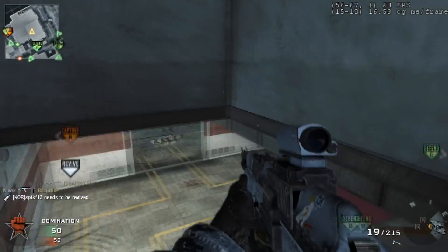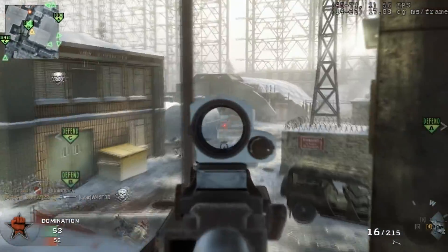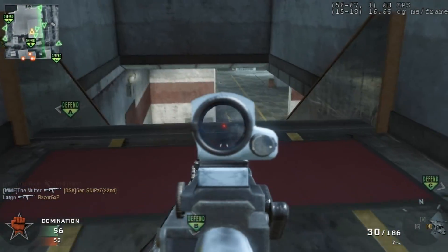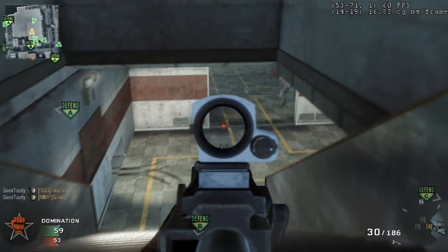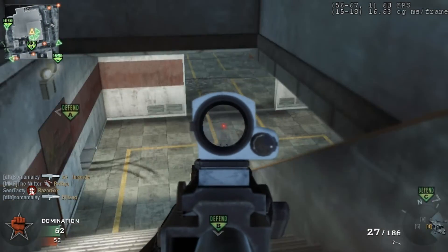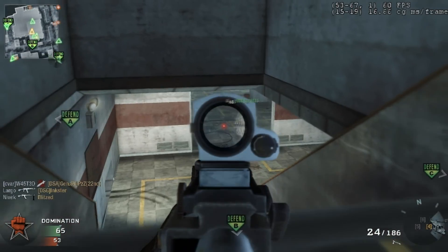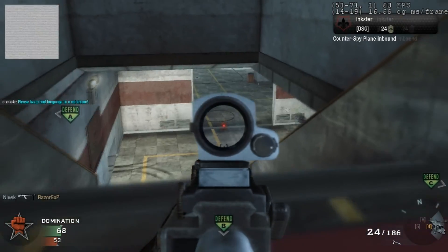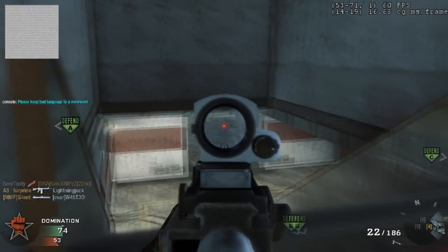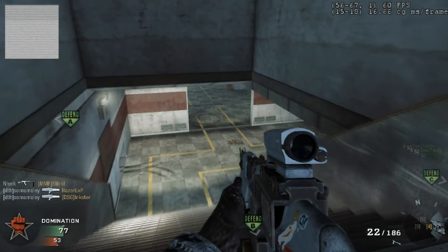Right now I'm just kind of hanging around the B flag, waiting for that to get capped, going to protect it and work on my killstreaks — because killstreaks are fun, dogs are fun. I figure if I'm doing the objective and getting killstreaks, then we have a pretty good shot. I'm not one just to run around and not do the objective, but if I find myself working a killstreak, I'm going to be a little cautious.